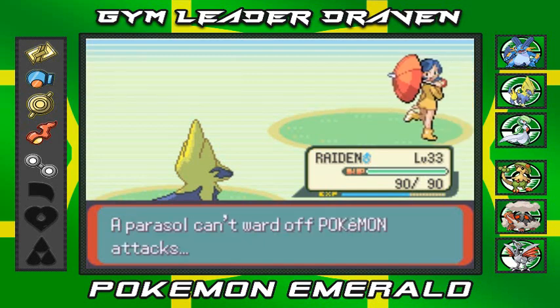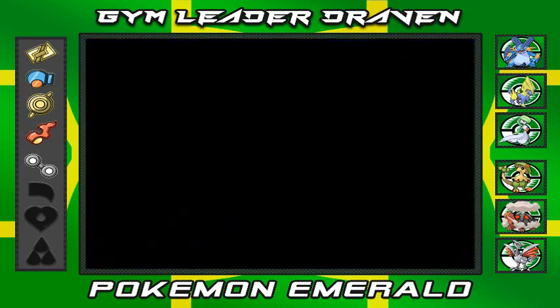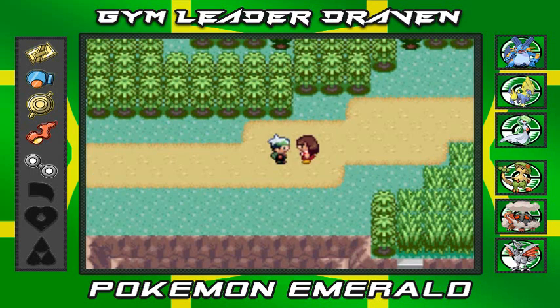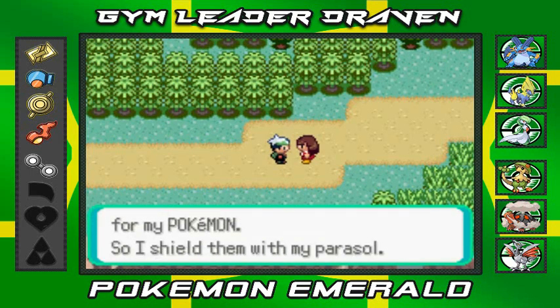Raiden of course getting experience points and Clarissa has been defeated. She's saying a parasol can't ward off Pokemon attacks. She explains she uses a parasol because strong sunlight is not good for her Pokemon, so she shields them with it.